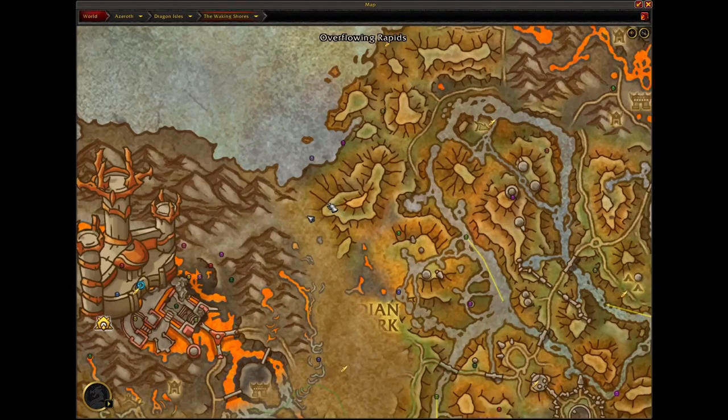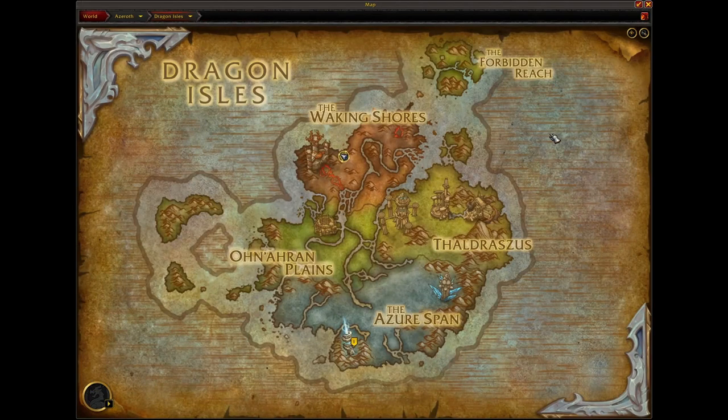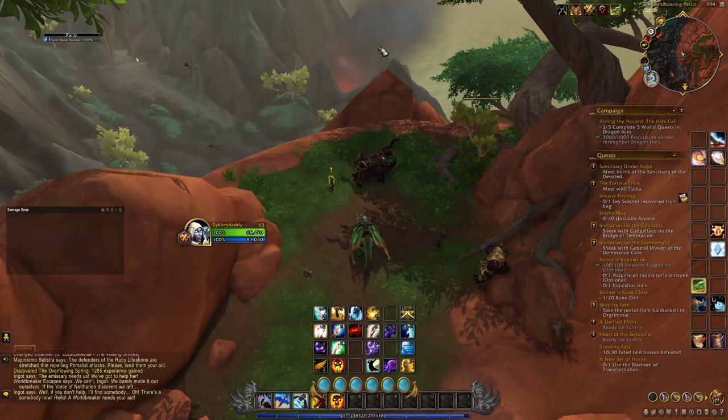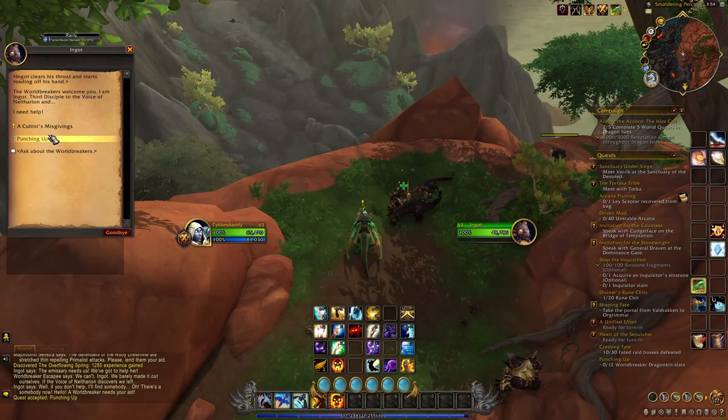Step one is heading to the Waking Shores, and in the Waking Shores you'll find this little guy called Ingrid. This little guy will give you a quest that starts a short quest chain of about 8 to 10 quests or so, and once you've completed these quests the vendor for the mount will show up.